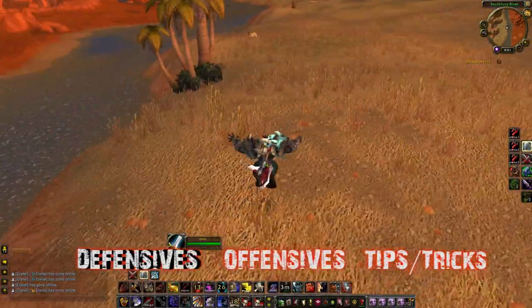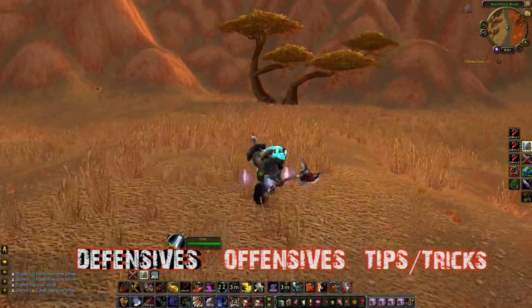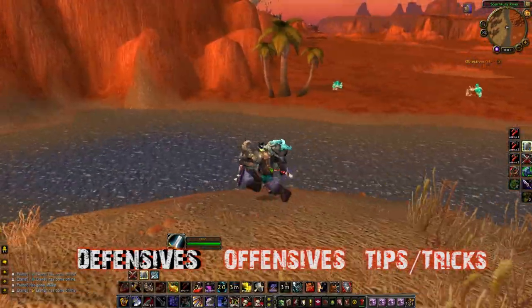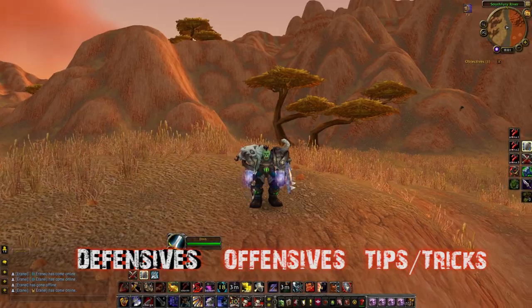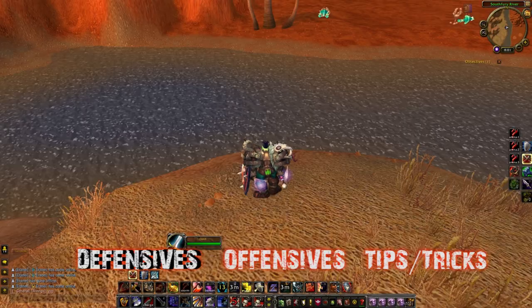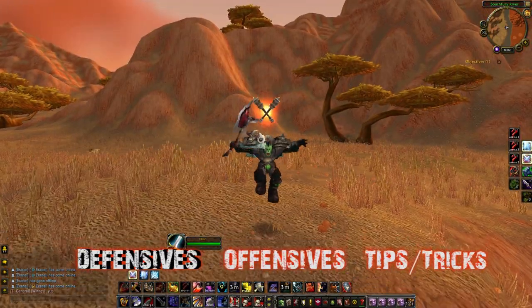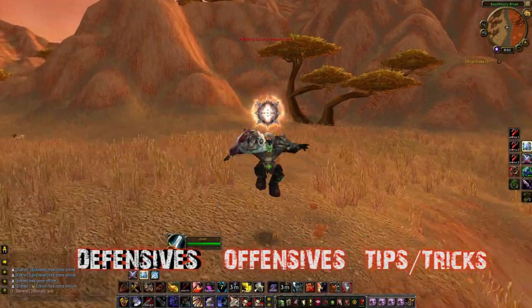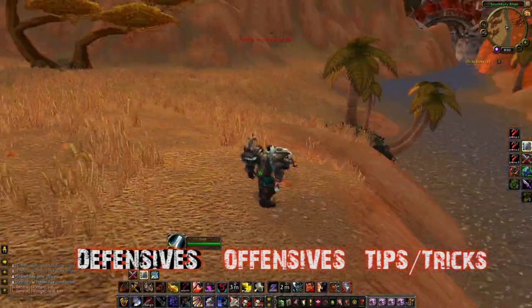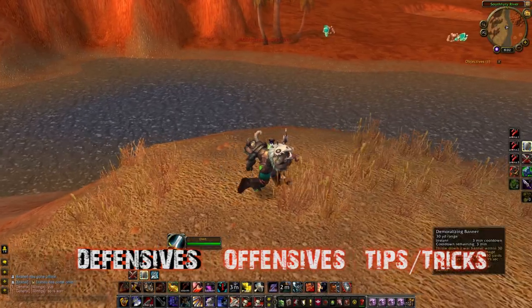In Battle Stance they take 25% more damage than they would in Defensive Stance, but they need it to apply more aggressive pressure. If you do a hard switch to a warrior, more often than not he's going to be in Battle Stance — and if you stun him he cannot switch to Defensive Stance and is very vulnerable. This is very similar to a DK's unholy and blood presence, except those are visible buffs you can actually see.